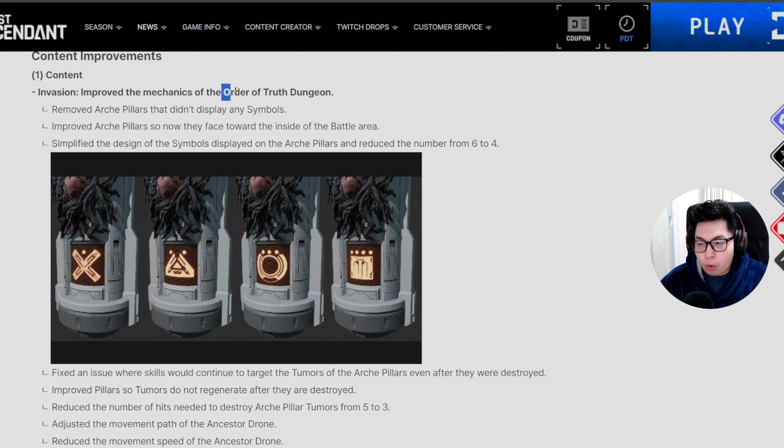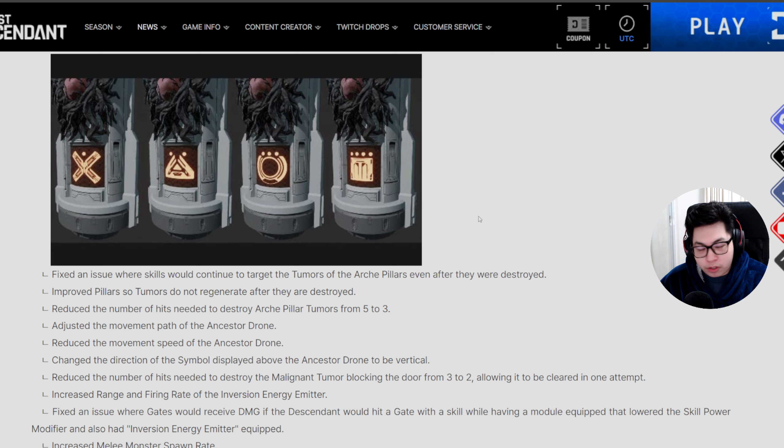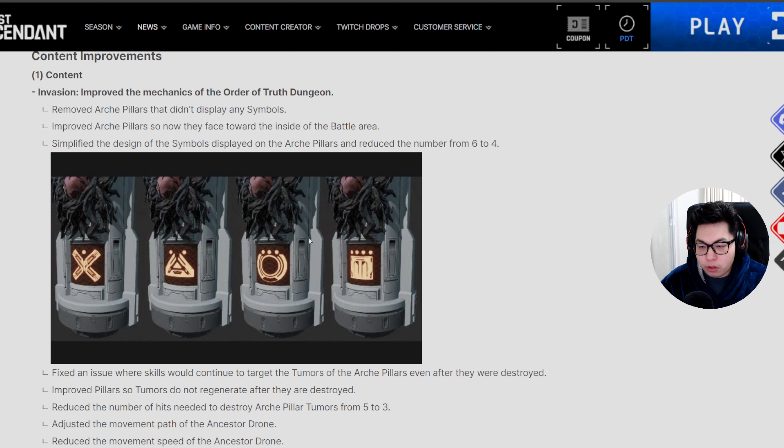In the Order of Truth dungeon, the pillars that previously did not have symbols will no longer be displayed. The design of the symbols has changed — previously there were six possible symbols, now there are only four: X, Triangle, O, and Square. Every pillar that you open up will now have a symbol.